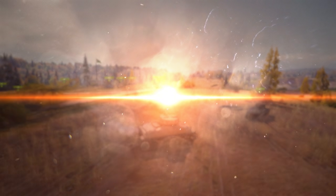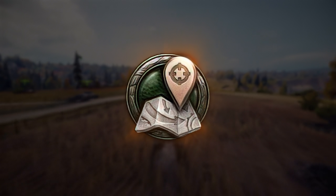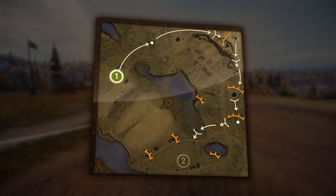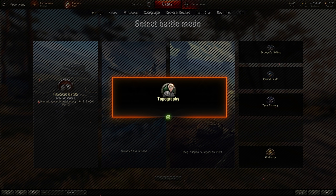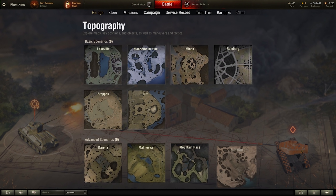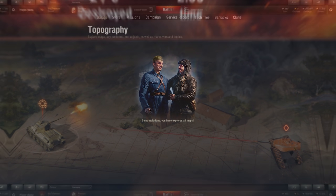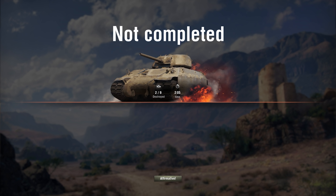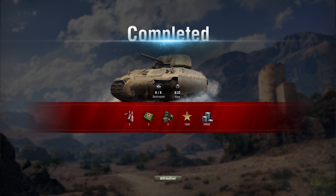A new Topography Training Mode is being introduced. This is a single-player mode that will help newcomers navigate the maps and study the initial routes and key positions. Battles in this mode take place as scenarios. Players will have a choice of several maps of various difficulties, with four scenarios for each map. After you finish them all, the map will be considered complete. Since it's a training mode, you won't lose credits for unsuccessful scenario attempts, and battles won't count towards your statistics. However, there are rewards awaiting you for successful completion of training.